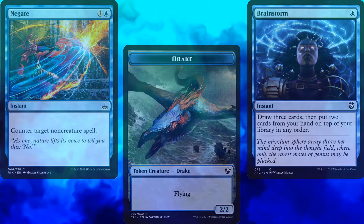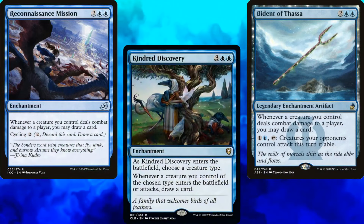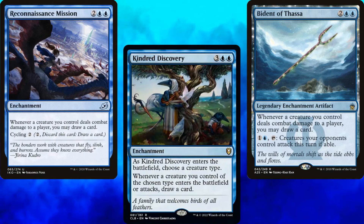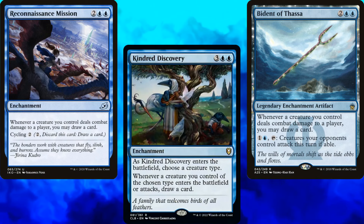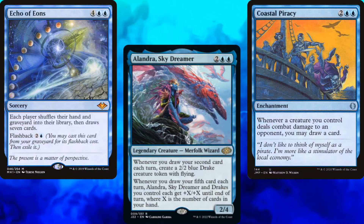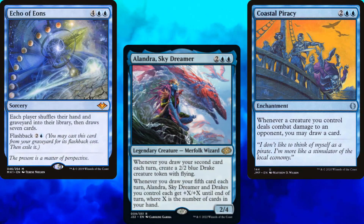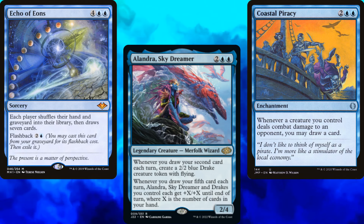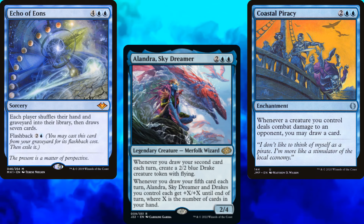Normally in a deck like this, you want to run enchantments like Reconnaissance Mission or Kindred Discovery. But remember, for every slot we use up in the 99 that isn't an instant or sorcery, that's one fewer Drake that our commander can make. This isn't Alondra Skydreamer where all we want to do is draw cards. Talrand specifically cares about instants and sorceries, so we'll need to pack as many of those in the deck as possible.